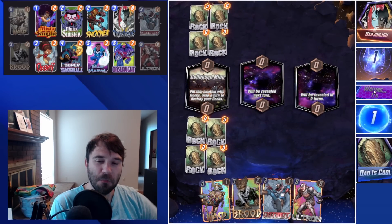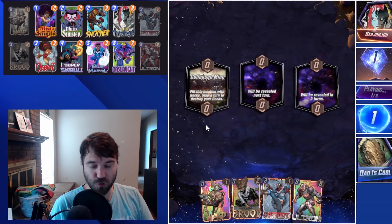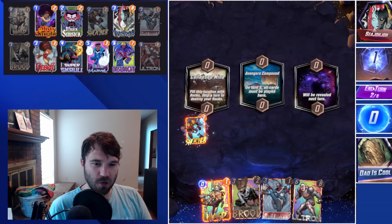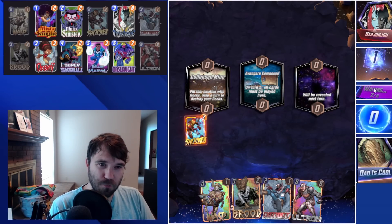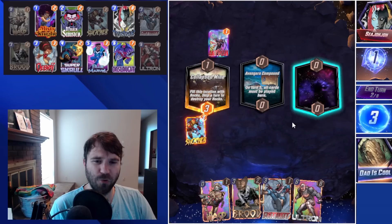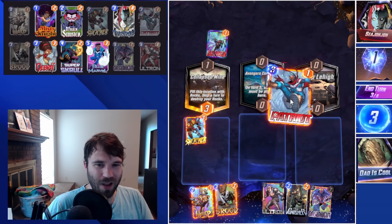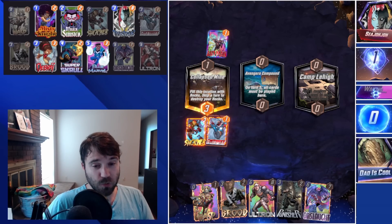Next up we have Sea Jojo. We could try to play every single turn to make sure the rocks don't get destroyed, but I think that's more hassle than it's worth. We're going to start off by skipping. We have Brood and Patriot, and we also draw Shocker, which is a good one to have. We're going to curve out our Patriot early. Sea Jojo was running Thanos with the ongoing, Spectrum, and just a Flood-style deck, so I don't anticipate them having any counter to our Patriot — we should be relatively safe.